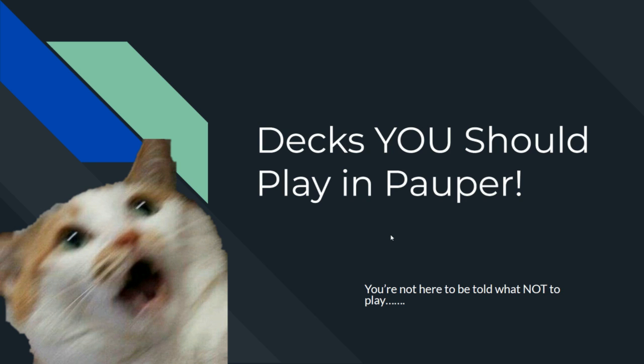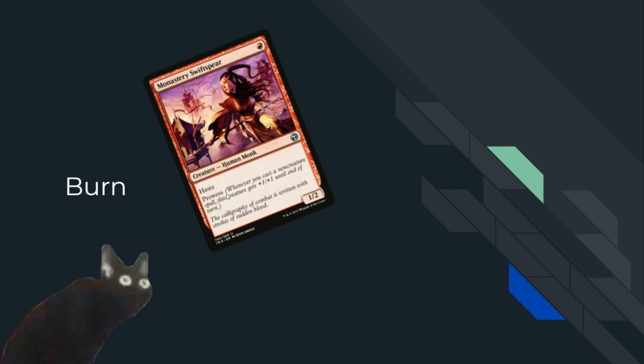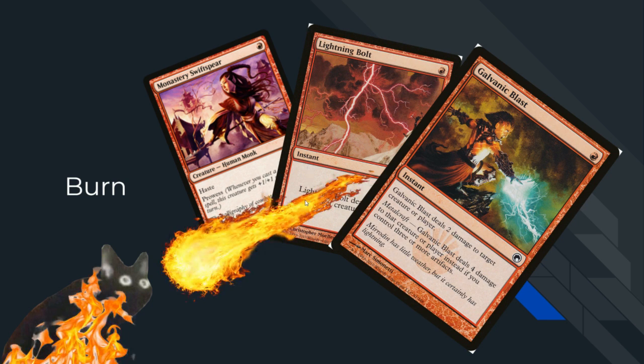Now let's talk about the decks you should play in Pauper. If you want to get into it, I'd recommend starting with one of these — any decklist you find online will be roughly the same. These are some of the top decks that are fun to play with and against, well, except for one. First, we got Burn: Monastery Swiftspear, Lightning Bolts, Galvanic Blast. They go face hard, burn you down, kill your creatures, do a bunch of shenanigans — early aggression, fast wins.